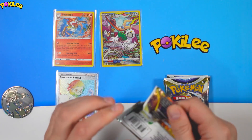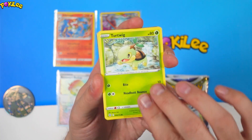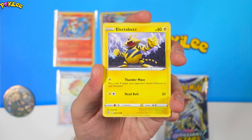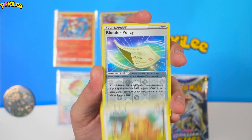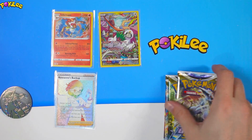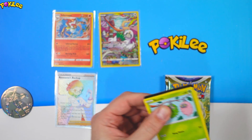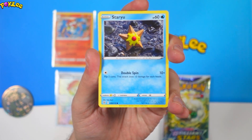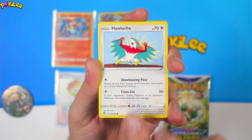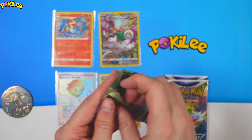I wonder if we can get any more. We have a Turtwig, Gible, Electabuzz, Bidoof, and a Flygon. We now have four packs remaining, but we've got a spicy hit right there. I haven't even got that one — it's one I actually need for my collection. Congratulations whoever wins. We have a Throw, Olucha, Bidoof, and Professor's Research Hollow. Let's carry on.